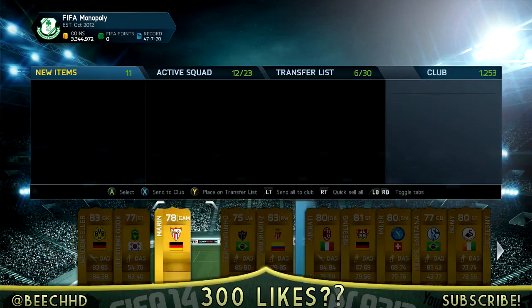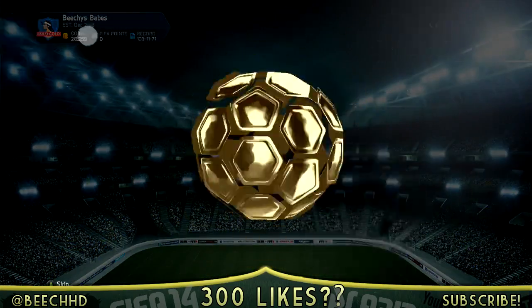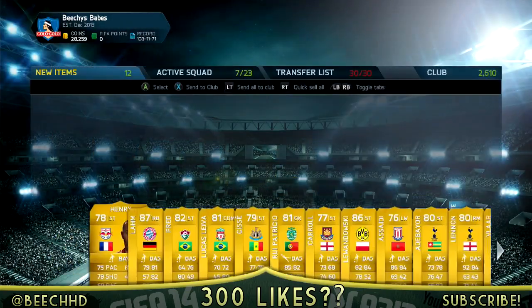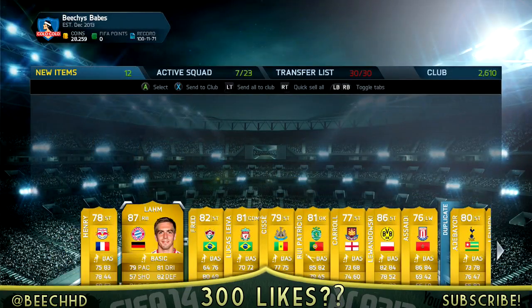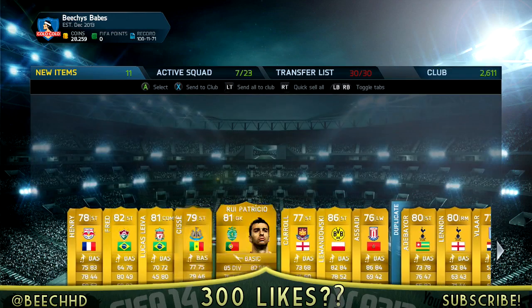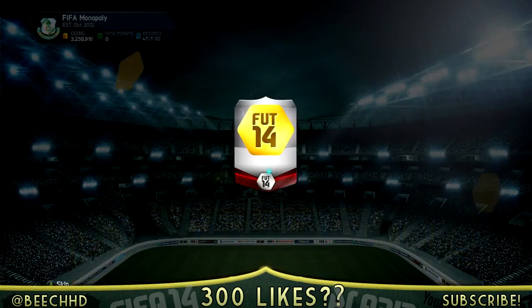You can see in the first pack we got ourselves an 87-rated Vidich, which is a fairly decent pull — pretty pleased with that. We go into the next pack to see what we can get. If you haven't seen yesterday's video, I'll leave a link in the description. We do get an 80-rated in-form, we get Alarme, and in the next pack we also get a Lewandowski, which is also a really, really good pull — very pleased with that.